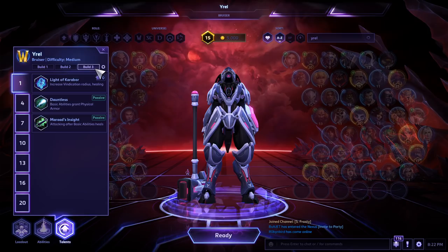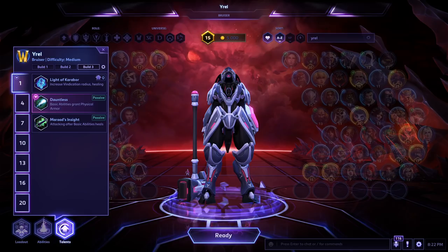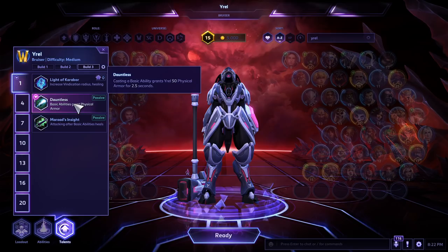Walk me through this build — what talents are we taking and why? At level one, you're going to want Dauntless, in my opinion, 100% of the time. The reason being 50 physical armor is a lot, and you're going to have it up pretty much all the time because as Yrel you're going to want to be casting abilities as much as possible.